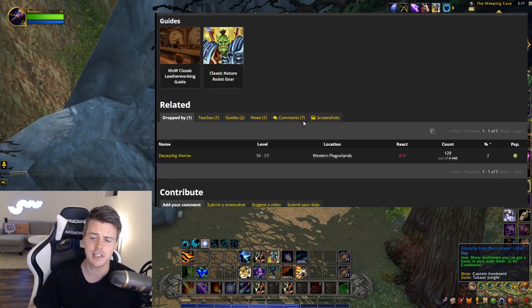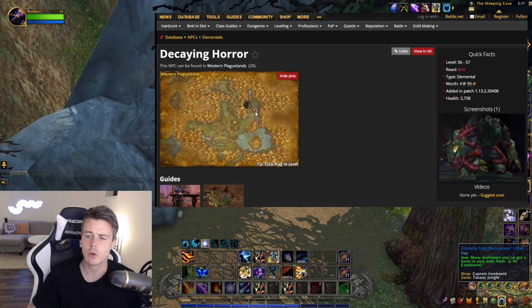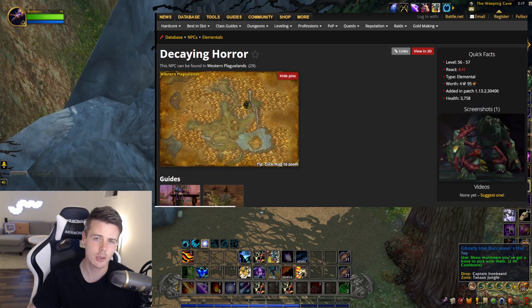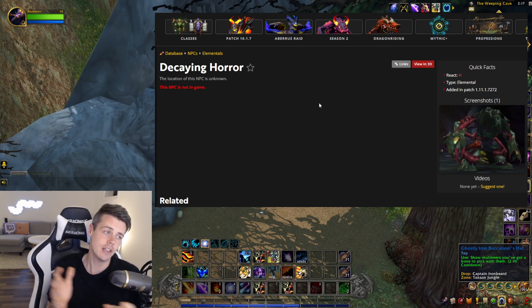Back in Classic, it dropped from the Decaying Horror mobs, which are located in a cave in Western Plaguelands. There's only one problem: if you toggle WoWhead on retail, you'll notice that the NPC is not in the game. But Blizzard has done this with a lot of removed items — they're taking items that used to drop from mobs that are out of the game and adding them to mobs at the current location or similar mobs of that mob type.